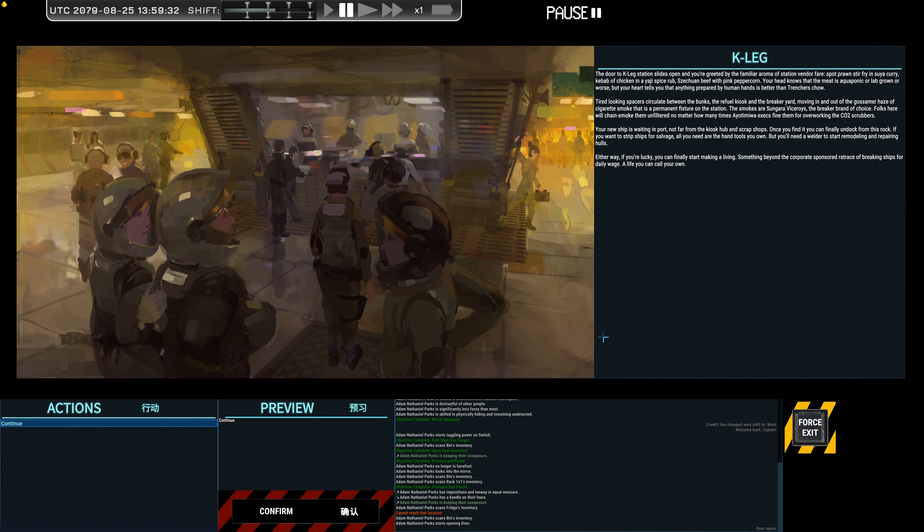The smokes are Sungara Viceroys, the breaker brand of choice — folks here will chain smoke them unfiltered, no matter how many times Oya Tamiwa execs fine them for overworking the CO2 scrubbers. Your new ship is waiting in port not far from the kiosk hub and scrap shops. Once you find it you can finally undock from this rock. If you want to strip ships for salvage, all you need are the hand tools you own, but you'll need a welder to start remodeling and repairing the holes. Either way, if you're lucky, you can finally start making a living — something beyond the corporate sponsored retrace of breaking ships for daily wage. A life you call your own.